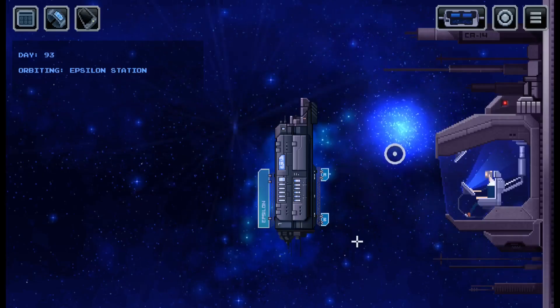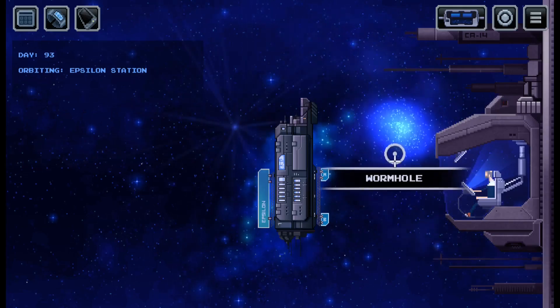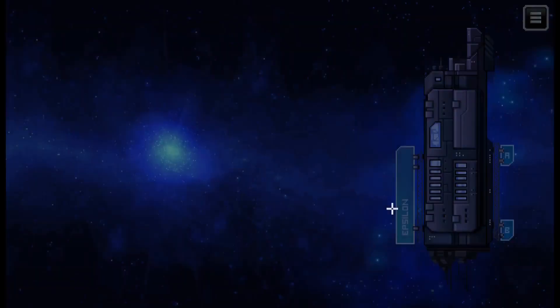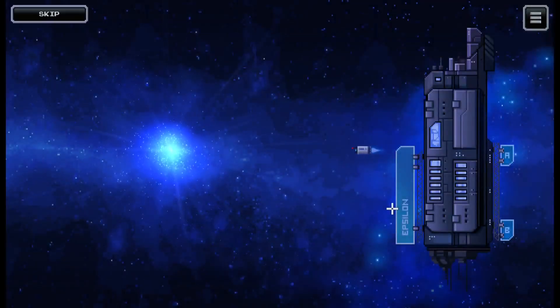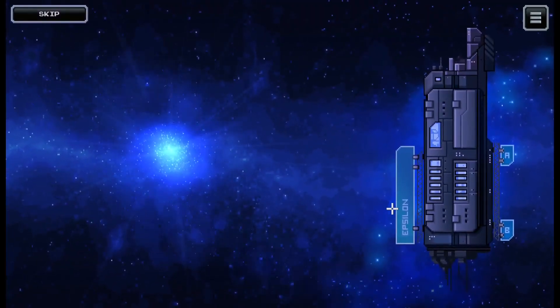Welcome back everyone. We have returned to The Captain. Last time we just saved the Epsilon space station and opened a wormhole. Let's explore it. This is the wormhole that was supposed to send the shipment to Earth, so maybe this will send us to Earth.